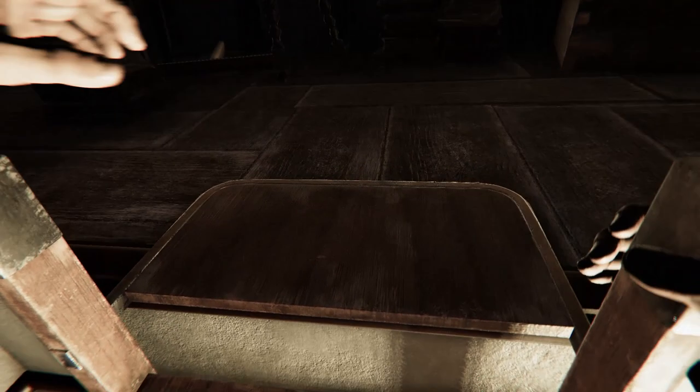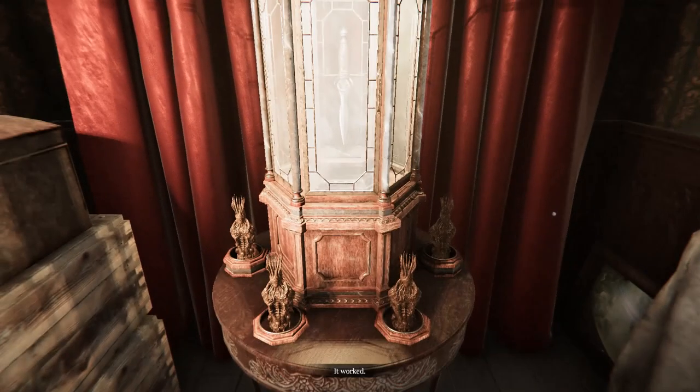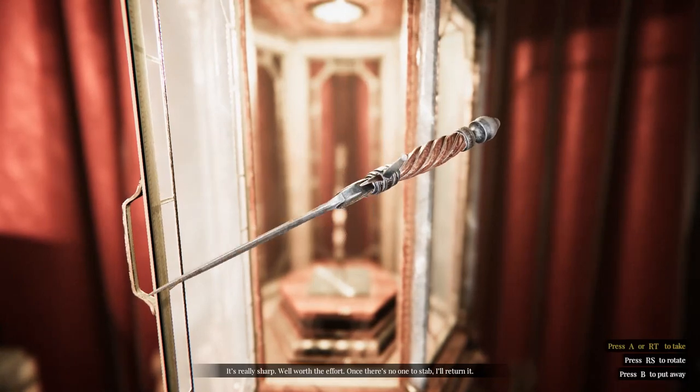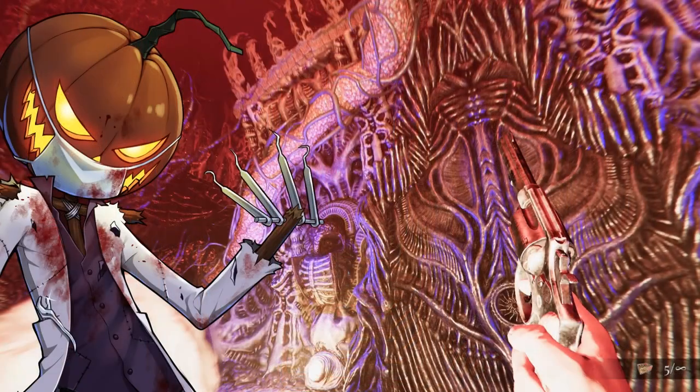Finally, once you get the lantern, climb the ladder from the second floor to the third floor and you'll find the fourth statue on this shelf. Now it's simply a matter of popping them into the case and you'll get your knife. If you're having trouble getting the knife, I hope this video helped. I've been the Hidden Object Guru — thank you so much for watching. We'll see you back here for more Lust from Beyond content, but until then, au revoir.